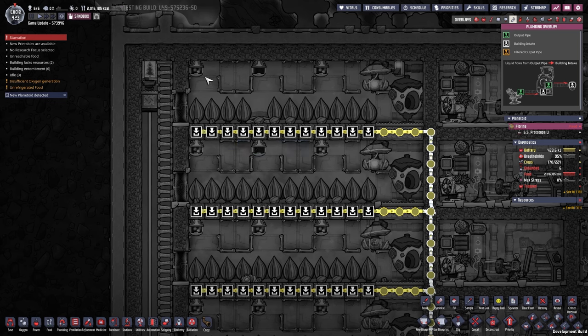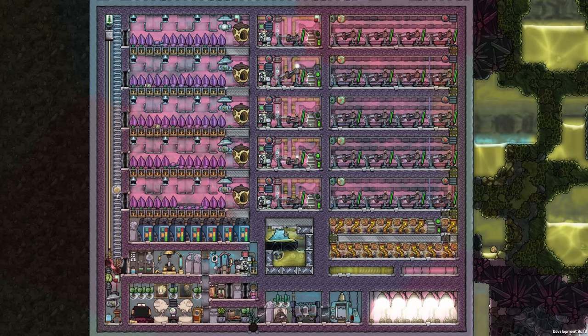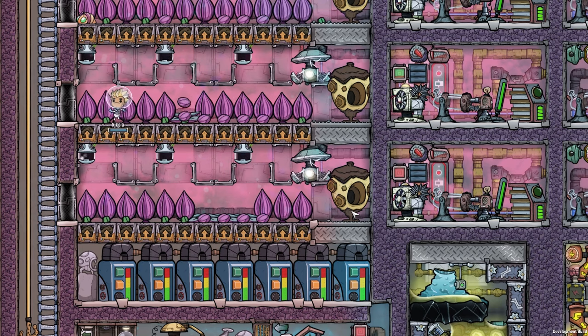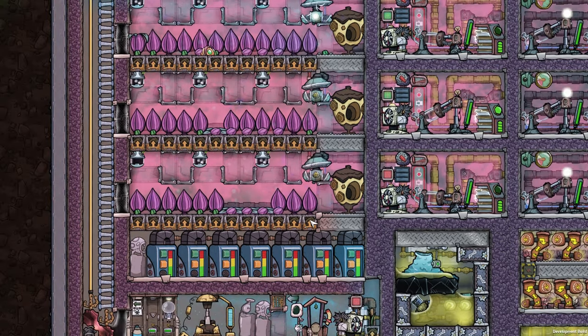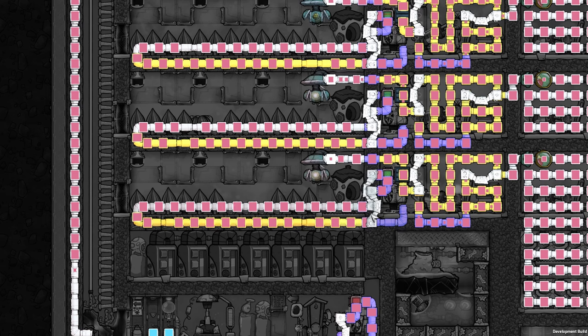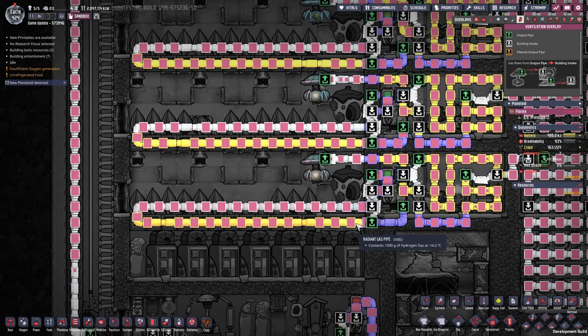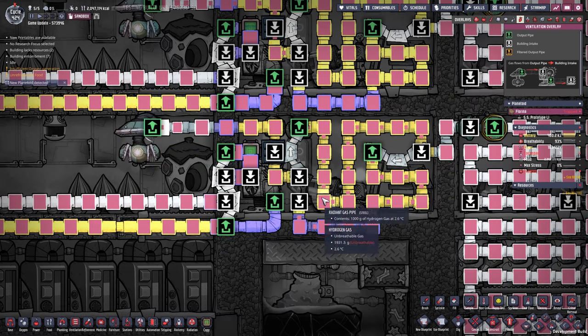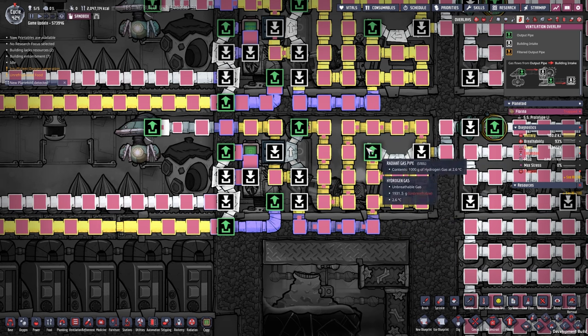Piping the cool slush geyser polluted water through should also help cool down the whole room to at least minus 10 degrees Celsius. For this I have a cooling loop for each floor running steel radiant gas pipes and just regular granite pipes back. Here's a tiny loop that checks for temperature — if it's above minus 14 degrees we use a gas pump feeding the hydrogen generator to cool down the room. I have another setup where the looping with radiant pipes is not needed — you can see that at timestamp 2.3. But for this setup we loop it around and feed it into the generator.